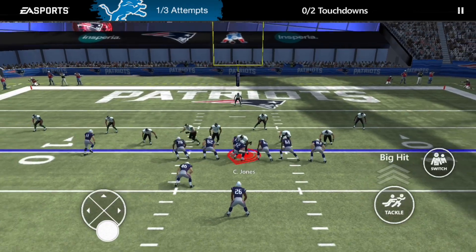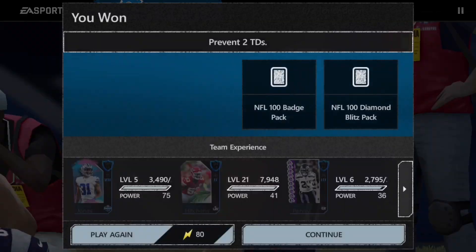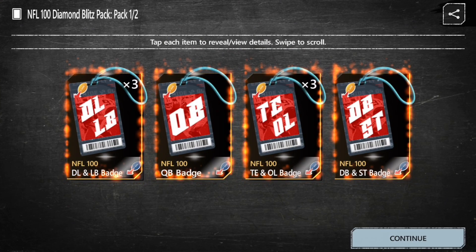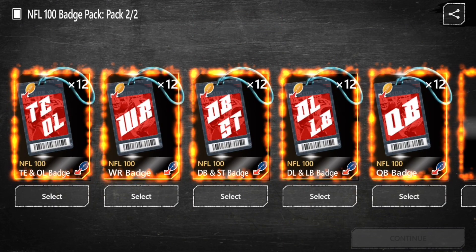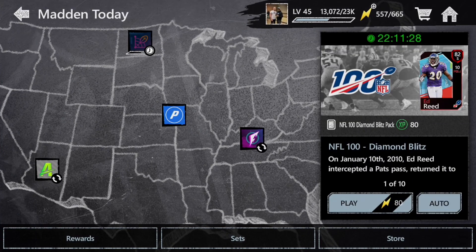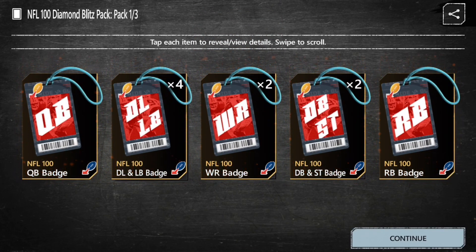We're going to keep going through the event here. As you guys know, when you do the NFL 100, if you are 90-plus overall — which most of you should be by now — on the first win you can select 12 of whatever badge you want. We're going to go DB and special teams. We're going to play this a couple more times because we need a couple more badges to get the upgrade I'm looking for.